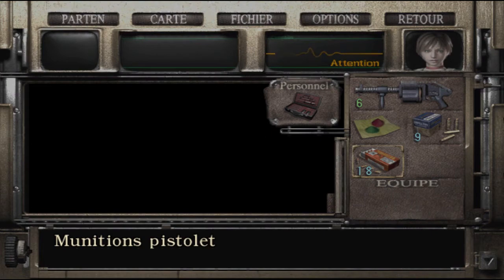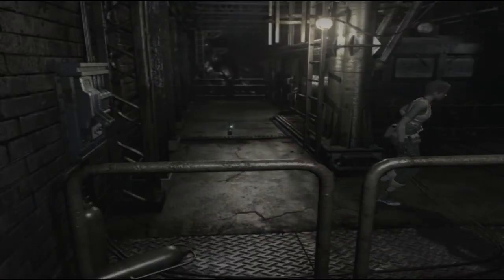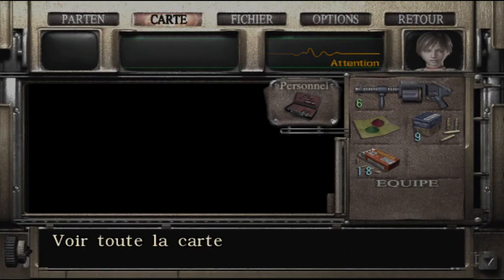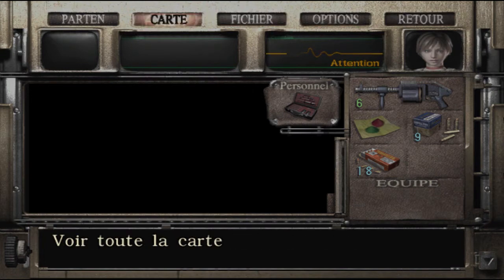Ça passe quand même, y'a pas de souci, mais il faut se rappeler les mappings — par exemple 'A' équivaut à croix sur PS. J'ai fait mes propres réglages donc c'est pas forcément standard. Du coup j'ai perdu un peu de vie. On a vu que Billy s'est cassé la gueule dans le trou, on sait pas s'il est mort ou vivant. La mise en scène ne met pas de musique tragique, donc on se dit qu'il doit être en vie. Le jeu continue avec Rebecca toute seule — c'est pour ça que ça me faisait rire : on est obligé d'aller au téléphérique à deux pour finir seul quand même.